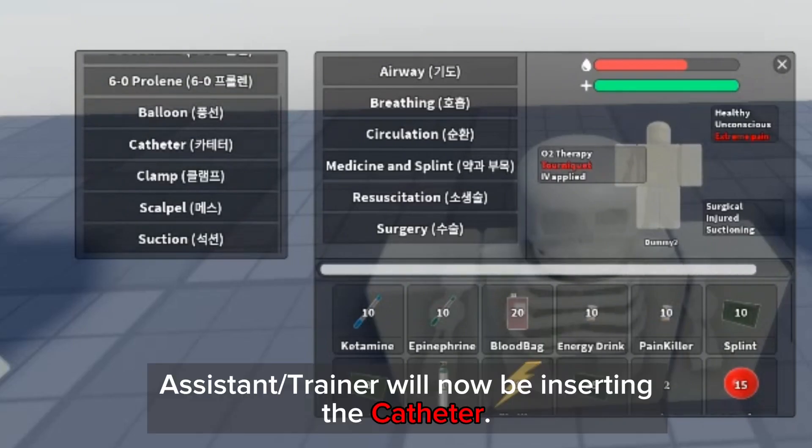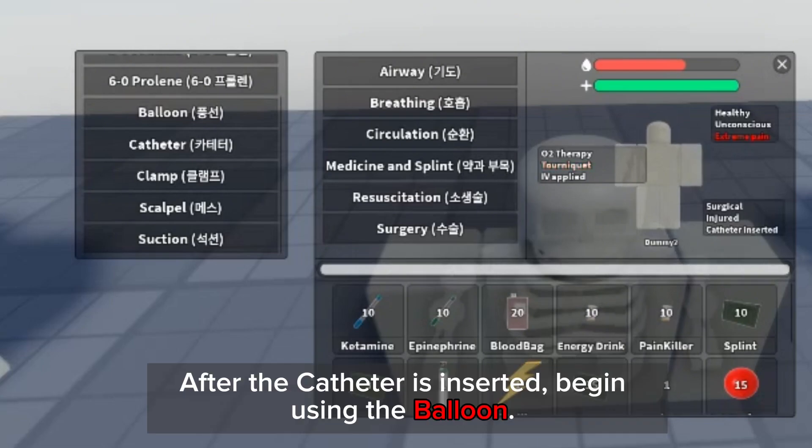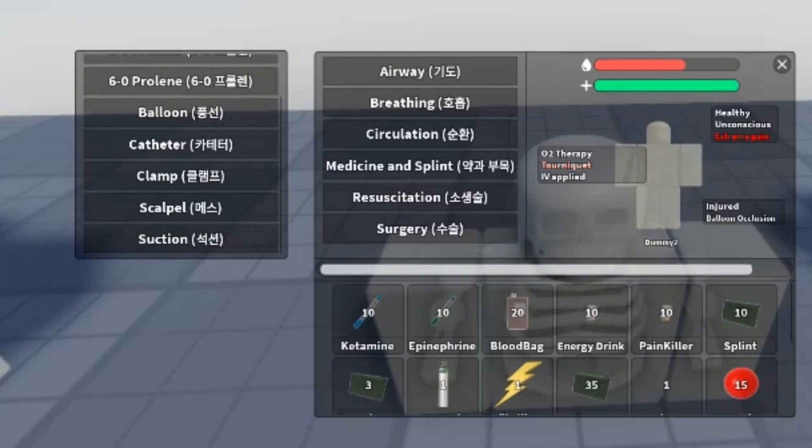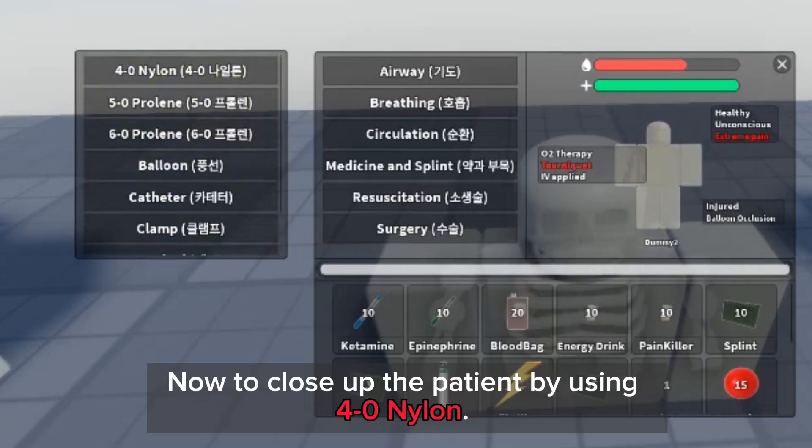The assistant or trainer will now be inserting the catheter. After the catheter is inserted, begin using the balloon. Now click the catheter again. Now close up the patient by using 4-0 nylon.